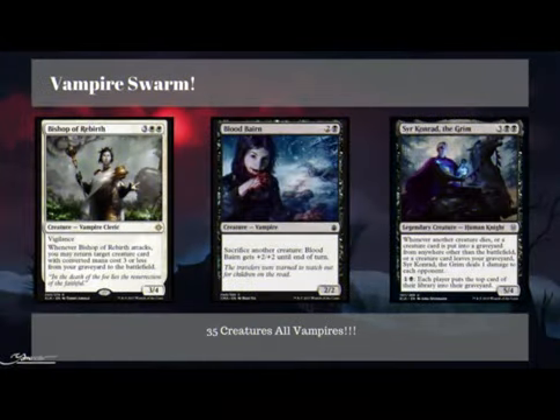We want to swarm the board with tons and tons of Vampires. We have 35 creatures and they are all Vampires, with the exception of Sir Conrad the Grim, which I wanted to include because he is just so good in this deck — such a strong, uncommon, cheap guy. We also have one other card that's a human that transforms into a Vampire. We want to curve out into big Vampires and make a bunch of tokens so that on turn 6, or hopefully turn 5, we can put out Markov, swing in, and start buffing up those Vampires.